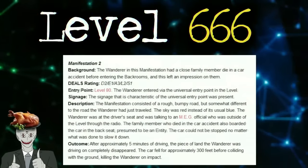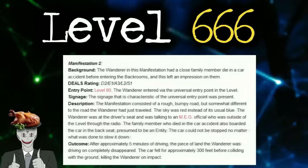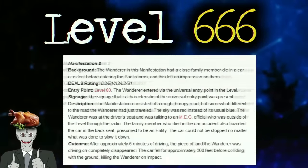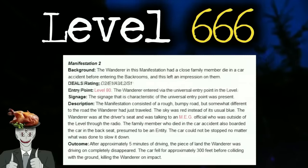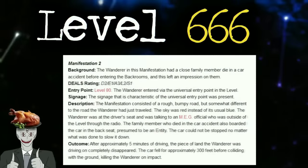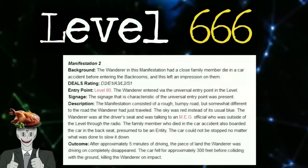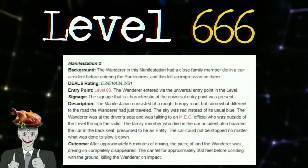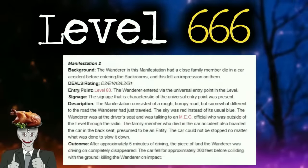Manifestation 2 background: the wanderer had a close family member die in a car accident before entering the backrooms. DEALS rating: D2, E1, A3, L2, S1. Entry point: Level 80, via the universal entry point. The manifestation consisted of a rough bumpy road with a red sky. The wanderer was at the driver's seat talking to a MEG official through a radio, while the deceased family member appeared in the backseat — presumed to be an entity. The car could not be stopped. After approximately 5 minutes of driving, the road completely disappeared, the car fell 300 feet, and the wanderer was unalived on impact.